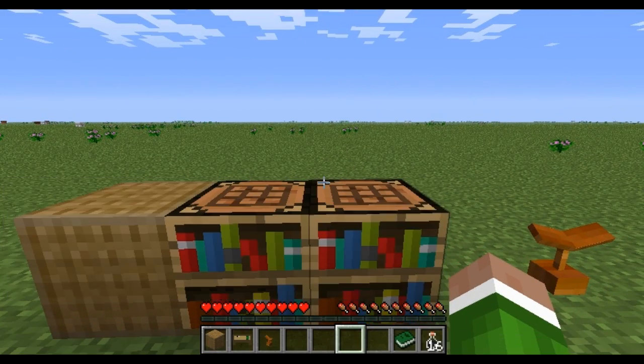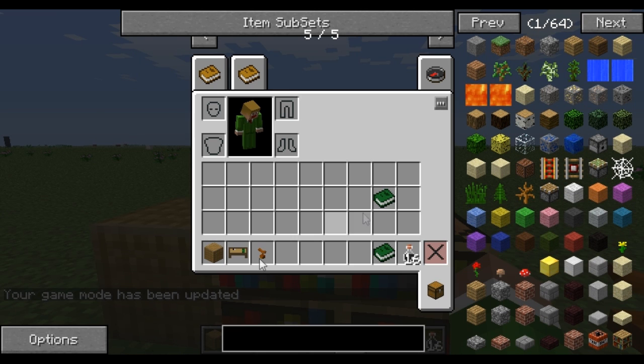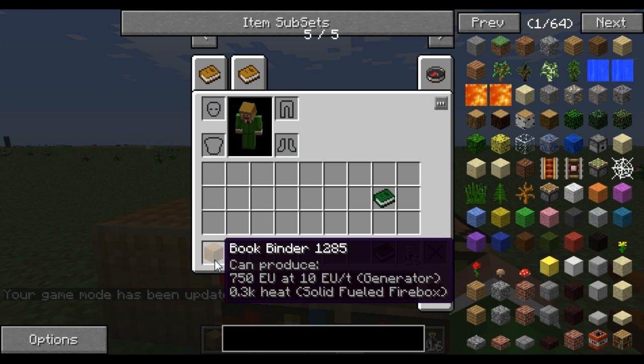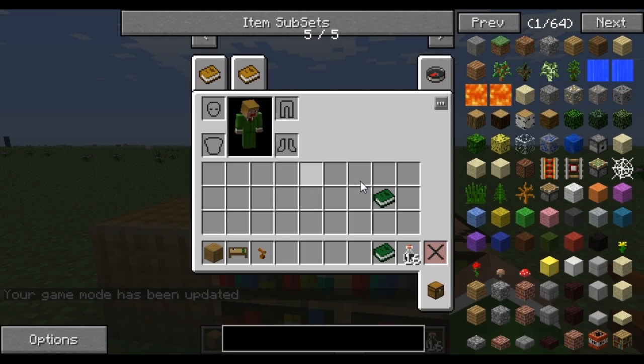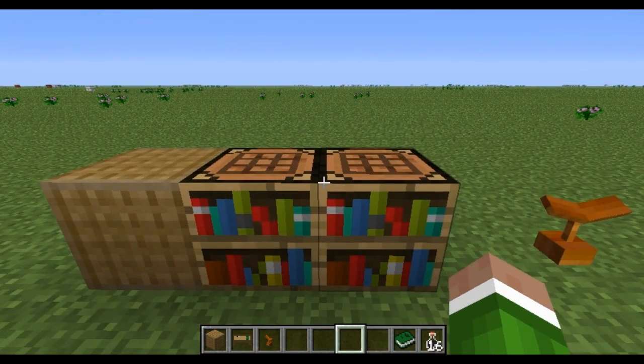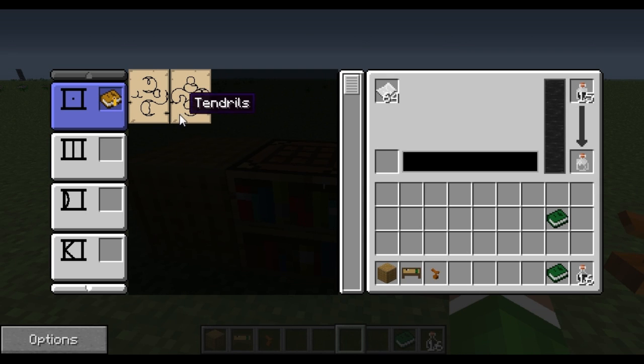Let's just go back to creative mode. So once you have that all set up — also, you're going to need a book binder as well. That's just some planks and three iron. All this is very easy to craft. And then the hardest part is the tendrils page and the diamond ore page.